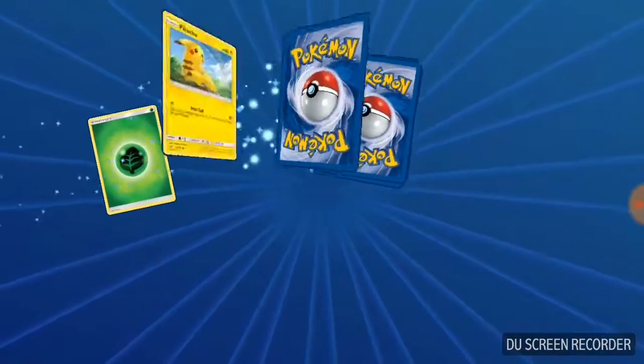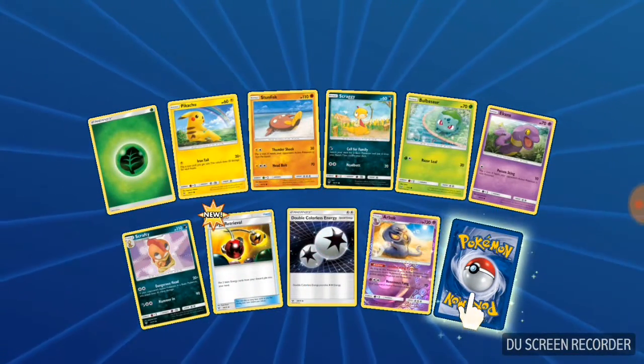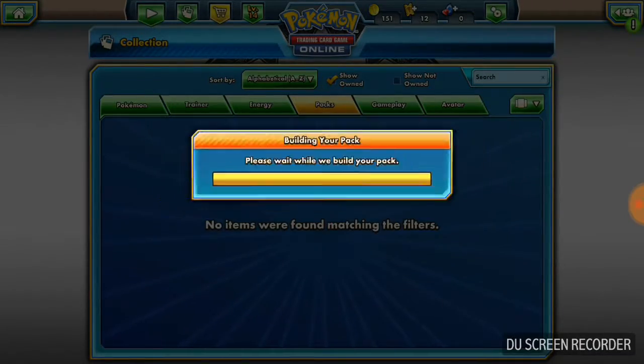Second to last pack. Dark Arbok is our reverse and our rare is Latios — another double I believe. And last pack, let's go!